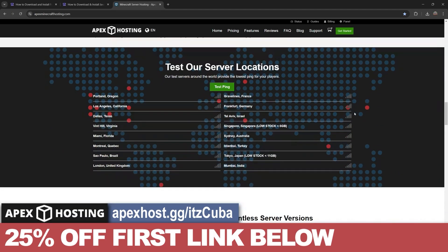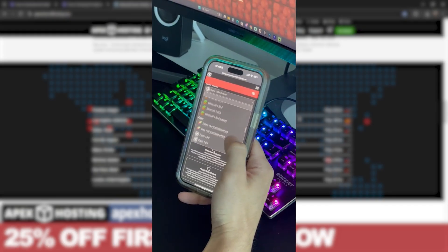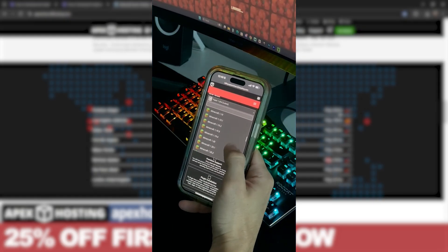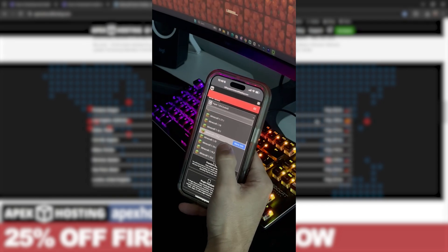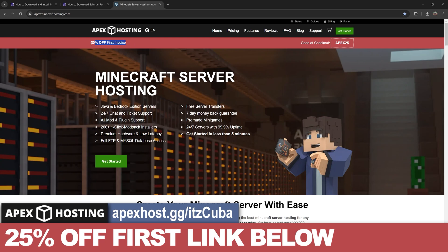Something I personally love about Apex Hosting, besides them having locations all around the world so you can connect from anywhere with a good connection, is that you can create and access the server console through your phone. So no matter where you are — away from your house — you can still control your server and change any settings through your phone. Create a Forge server using the first link in the description for 25% off, and now let's keep going with the tutorial.